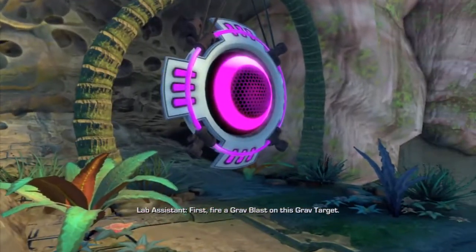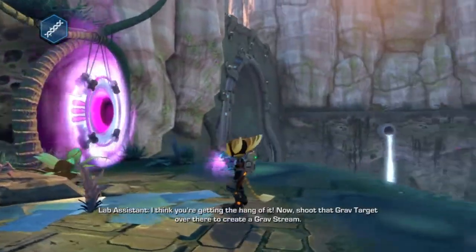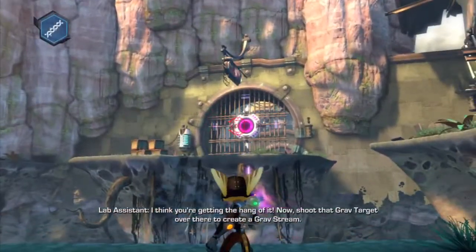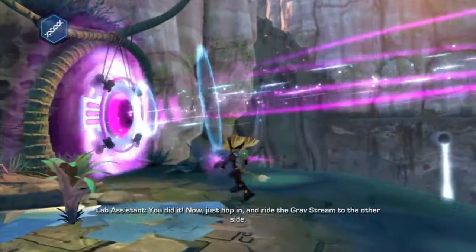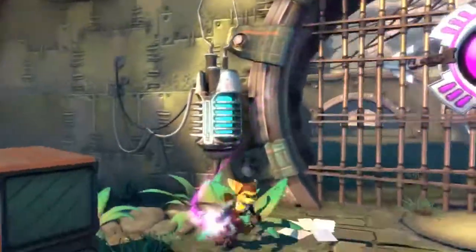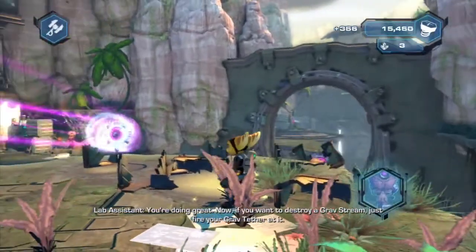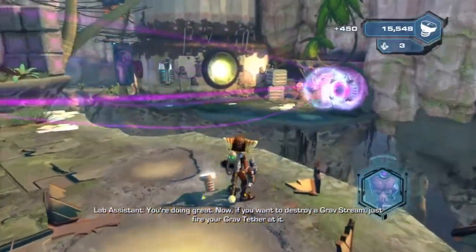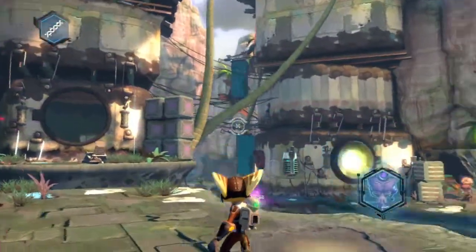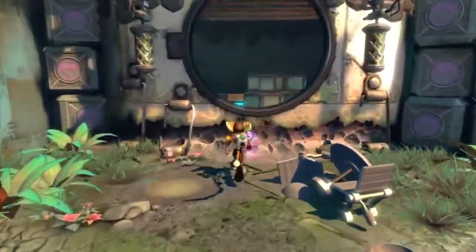'First, fire a grab blast on this grab target.' I think you're getting the hang of it — now shoot that grab target over there to create a grab stream. 'You did it! Now just hop in and ride the grab stream to the other side.' That's easy enough — can I jump out? I sure can. 'You're doing great. Now if you want to destroy a grab stream, just fire your grab tether at it.' 'Nice job — see, even a single-brained organism can do it.' He's a jerk, I don't like him.